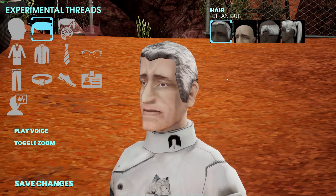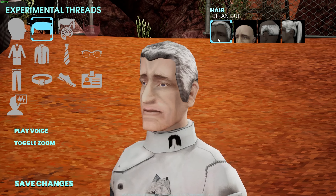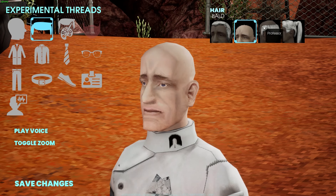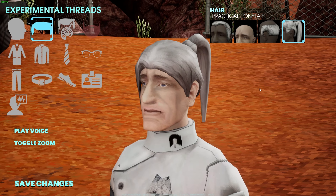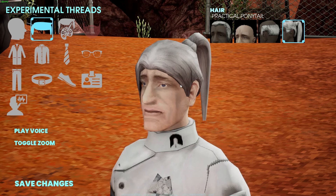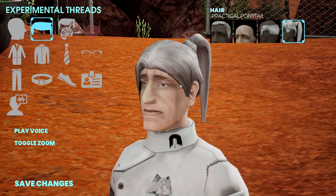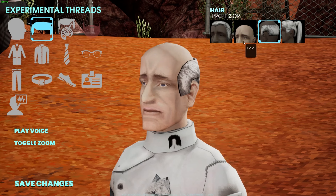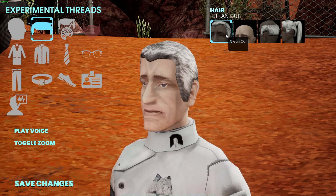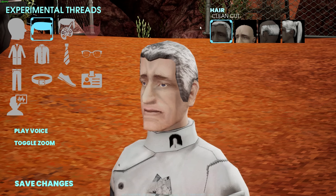Then we're going to move on to the hair, and I'm going to go back in a moment to show you some of the combinations you can do with the faces and hairstyles. Hairstyles: clean cut, bald, professor, and practical ponytail. I just love it — I love how Half-Life this looks. You've got this dorky scientist style and they've just nailed it. With the hair, with the faces, with the outfits, with the ties — they've just nailed it. I cannot help but smile all the way through here. It's fantastic.